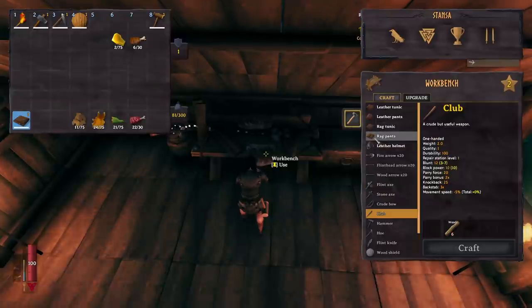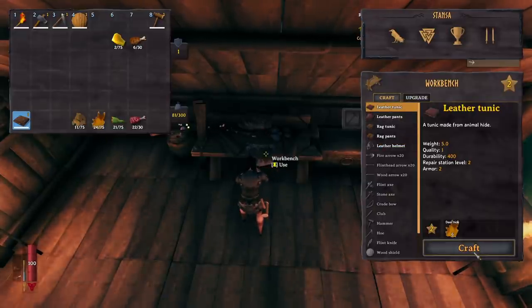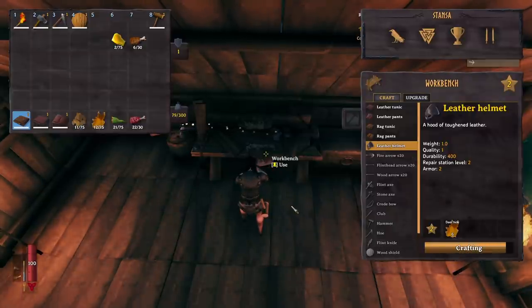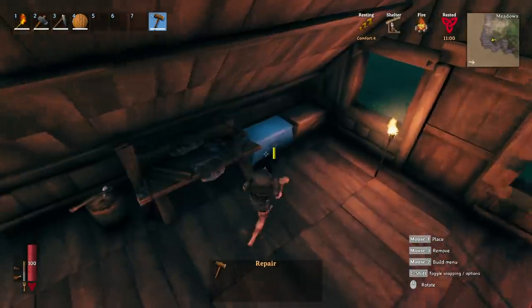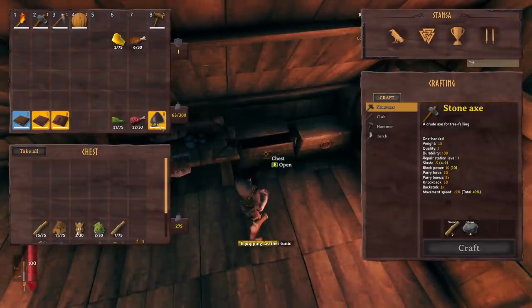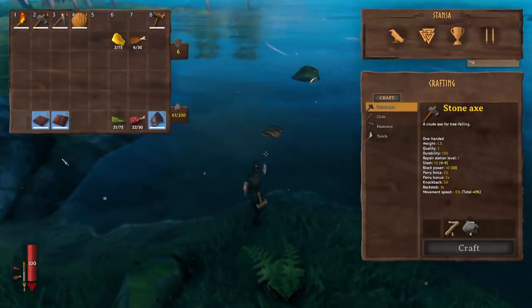We need a total of 12 to make two pieces, 18 total for the full set. We have 24, so let's craft the full set. We've got six left over — can we upgrade any of this? No, we need a tier 3 bench and some bones. We can't make the tier 3 bench because we need 20 scraps and we don't have them. But we do now have upgraded leather armor. Let's equip it all and toss the old stuff.